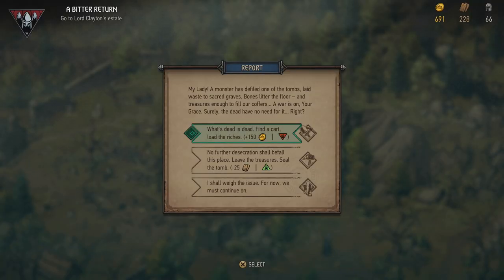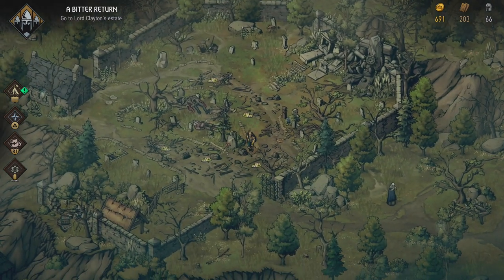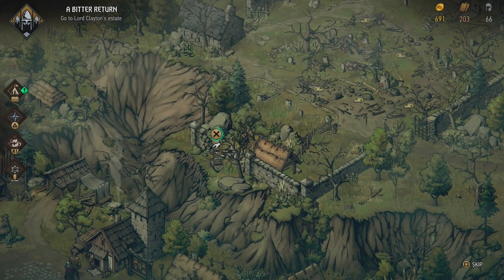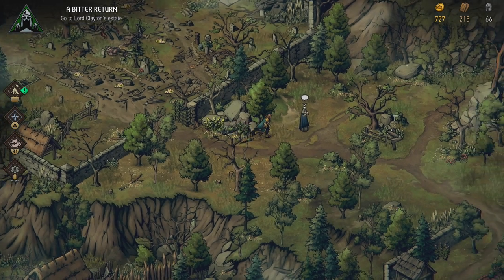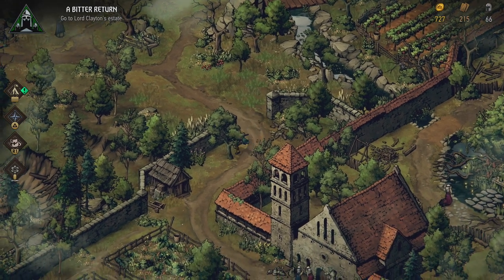A monster has defiled one of the tombs, laid waste to sacred graves. Bones litter the floor and treasures enough to fill our coffers. A war is on — surely the dead have no need for it. No further desecration shall befall this place — leave the treasures, seal the tombs. We need wood to seal the tombs, and we get morale back. That brings us to neutral morale. We got morale because we helped the priestess. So that means we should now be able to attack the strays.